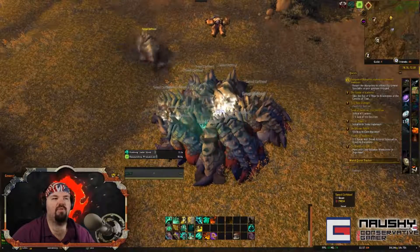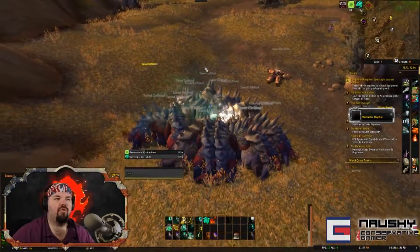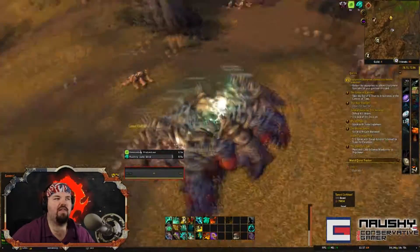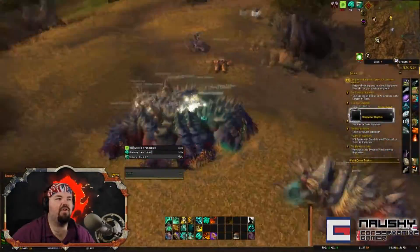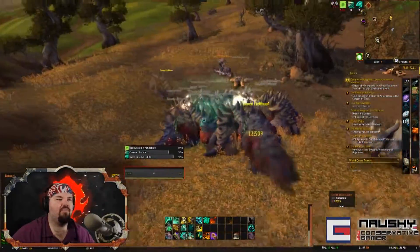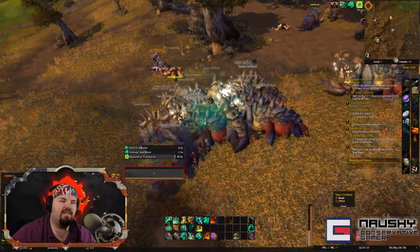Monks are obviously the best for this particular farm, just because the Black Ox Totem is so good — as you can see it gathers them all up. You kind of have to learn where to position it. I haven't perfectly reacquired the spot because I haven't done this in a long time.